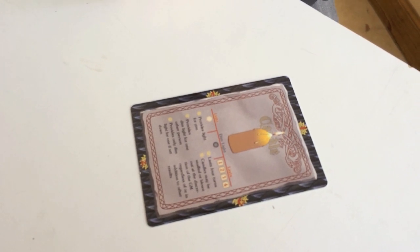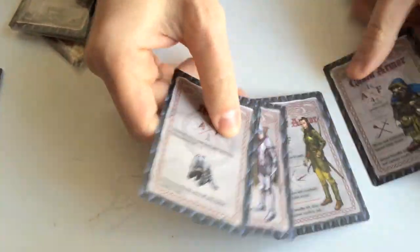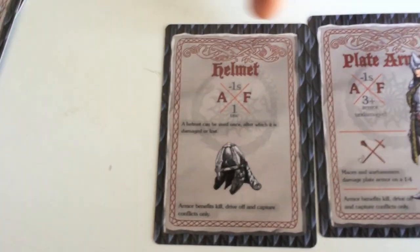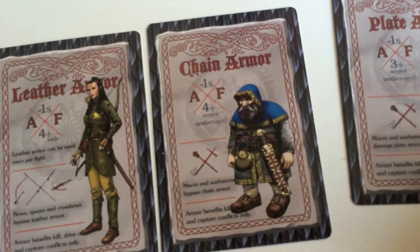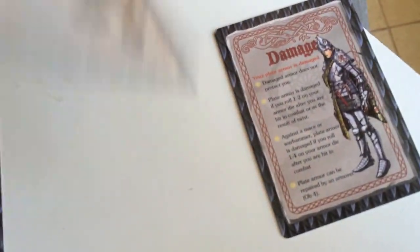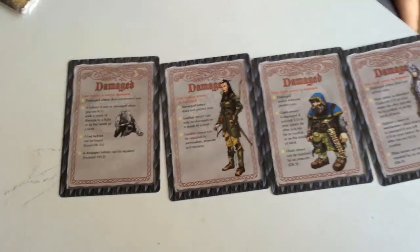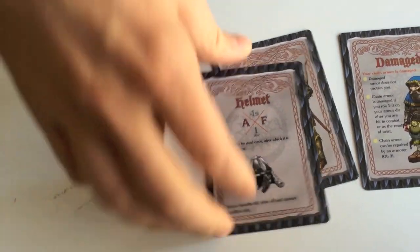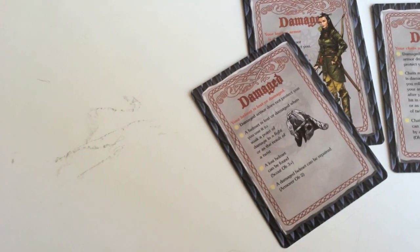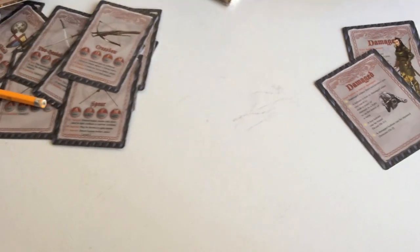Then the armor cards — we have helmet, leather, chain, and plate. On the back of each card it lists how the armor is damaged and notes that it's damaged. So if you use your helmet and take a whack in a fight, you can absorb the blow with your helmet according to the rules and then just flip the card over so you know that you now have a damaged helmet. Pretty sweet.